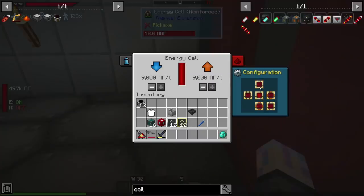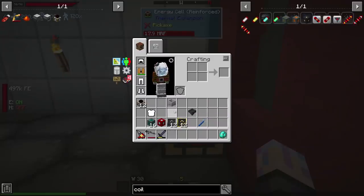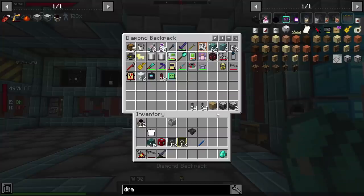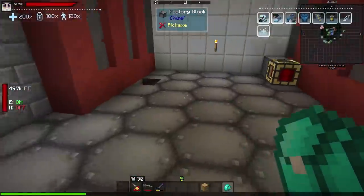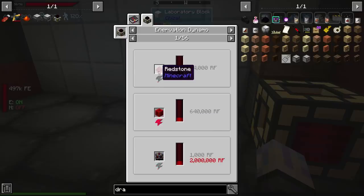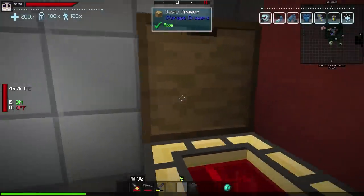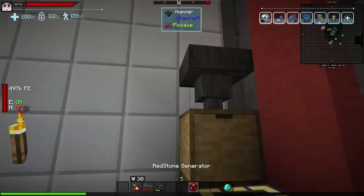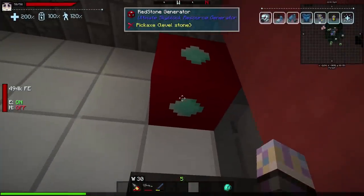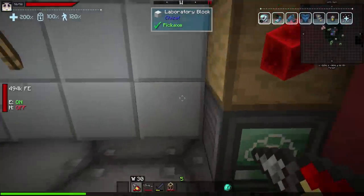That's the front, so I want the back as the output — it's getting power already. I need a drawer, not a crucible. We're going to power these Innovation Dynamos using redstone. The Innovation Dynamo is usually used to drain power out of items, but there's an option to take redstone as fuel, and it actually produces blocks of redstone — so it's essentially free power. It's not truly infinite but it's free in the sense that you don't have to worry about it. The recipe on these generators is really cheap at this point too.